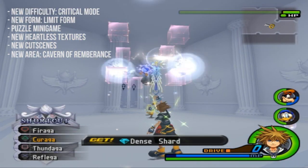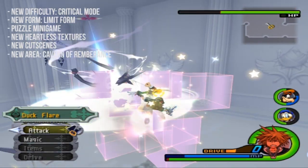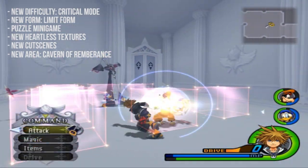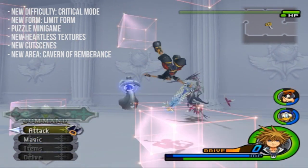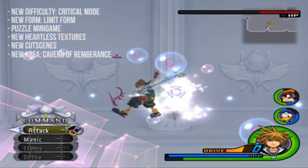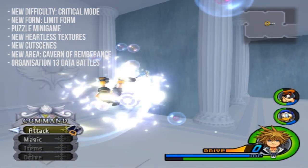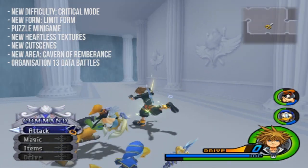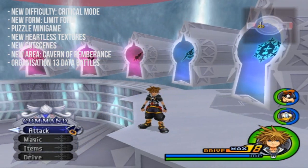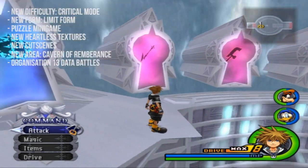Inside the Cavern of Remembrance there are harder versions of Heartlesses that drop new things like Remembrance Shards — these are new Final Mix-only synthesis items which you can use to synthesize new Final Mix weapons for Donald, Goofy, and Sora. At the end of the Cavern of Remembrance is the Garden of Assemblage, where you can fight all the Organization XIII members as data versions. These are substantially harder than the ones you fight in Kingdom Hearts 2.